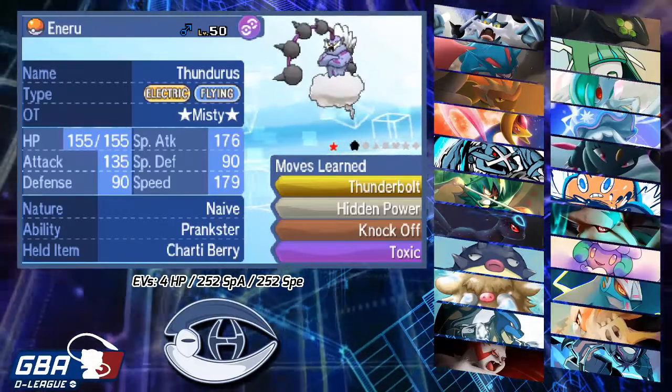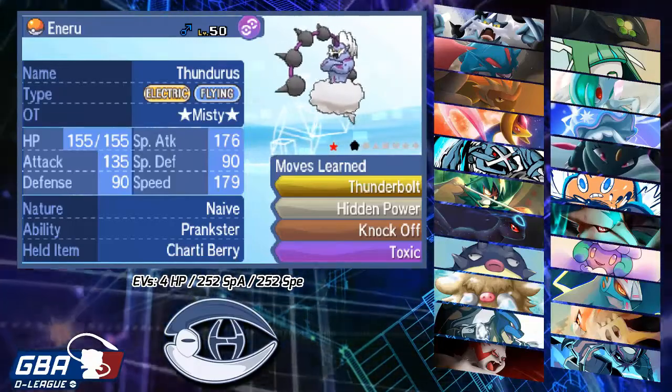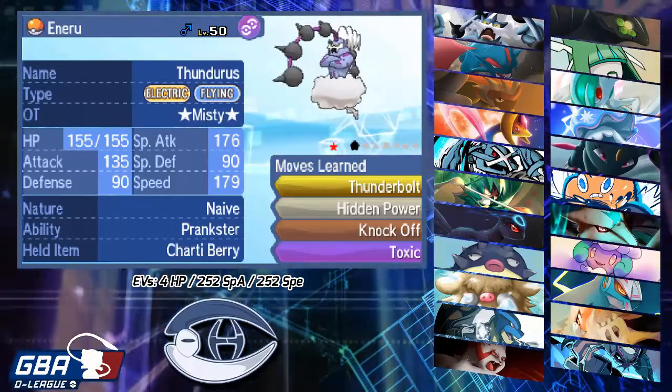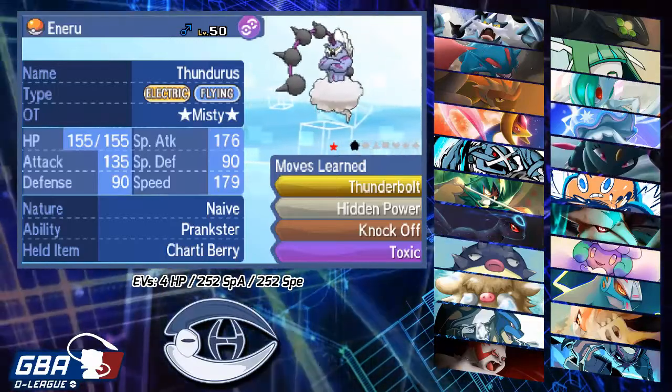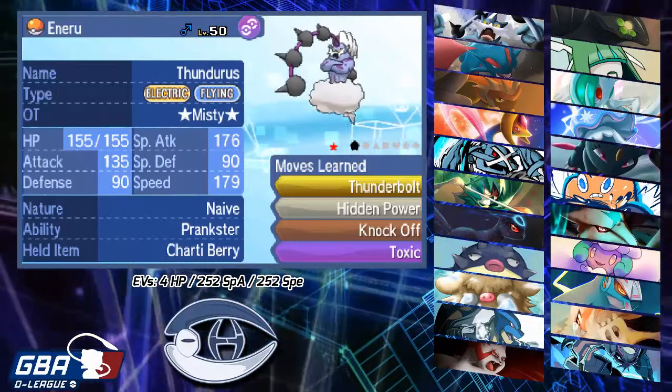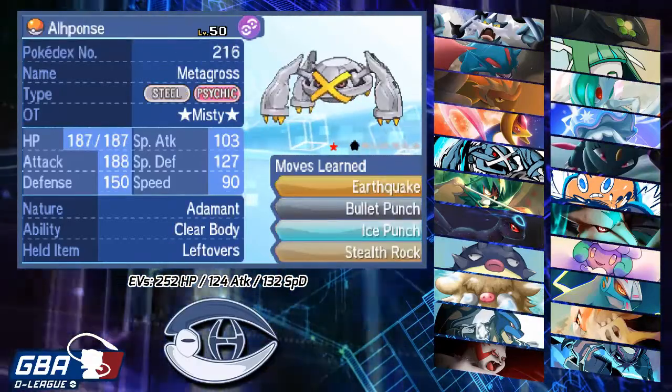Getting rid of both of his Ultra Beasts early would be amazing — that's why I'm not running Hidden Power Ice. Moving on, we have our next mon on the team, Alphonse the Metagross, with Earthquake, Bullet Punch, Ice Punch, and Stealth Rock with an Adamant Nature this week.